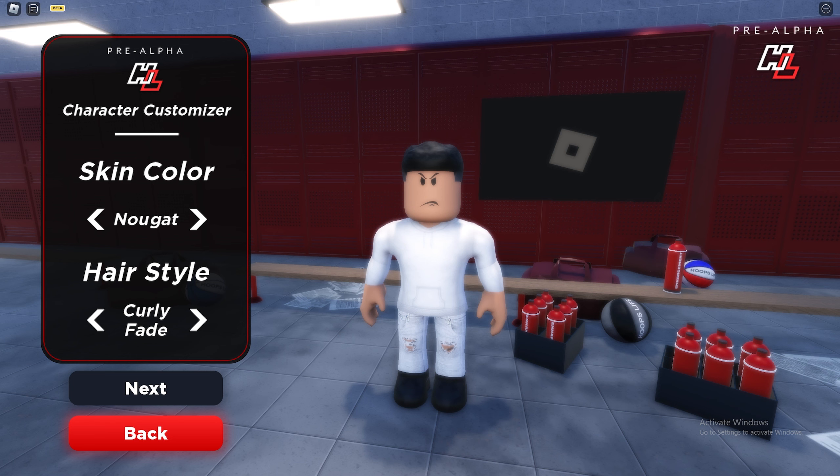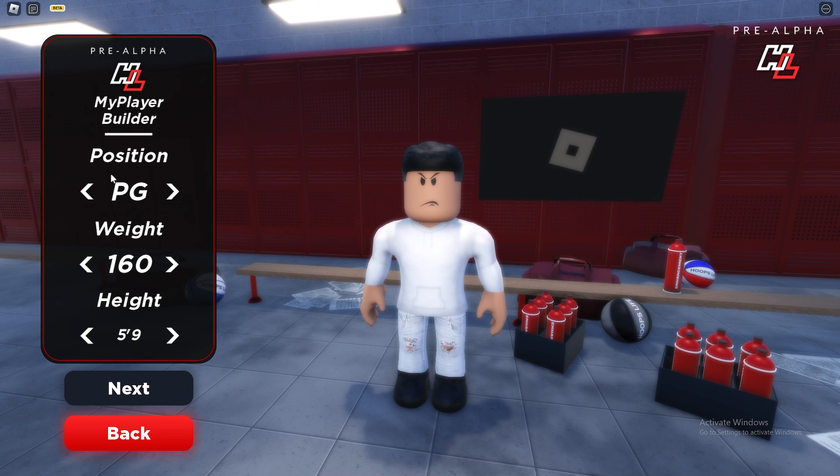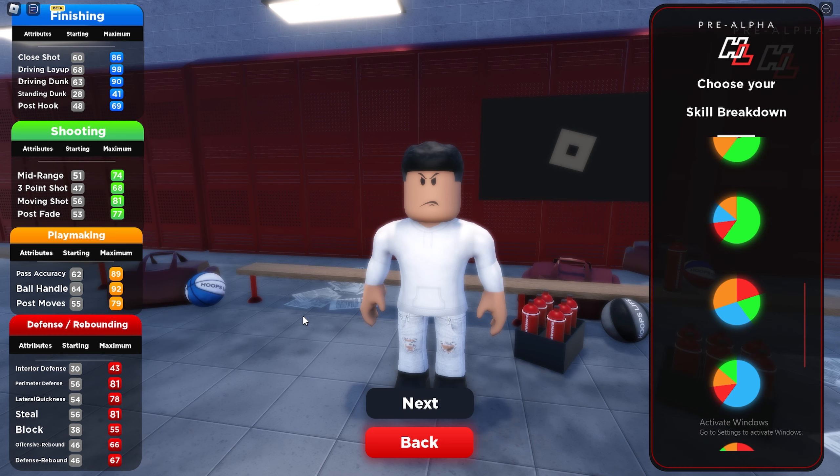First things first, go over to the point guard position and go with the lowest weight and lowest height, which is 5'9. For some reason in this game, going lower height boosts your dunk — you're able to have higher versatility in finishing: your layup, your driving dunk, getting contact dunks consistently, and a pretty decent vertical. It all comes from shorter builds, which is weird because realistically a 5'9 guy like Isaiah Thomas getting contact dunks isn't realistic, but on HoopSwipe that's just how it works. Go 5'9, lowest weight at 160, point guard position.